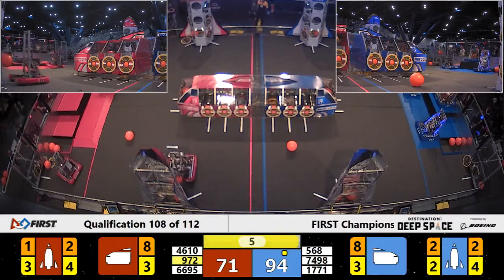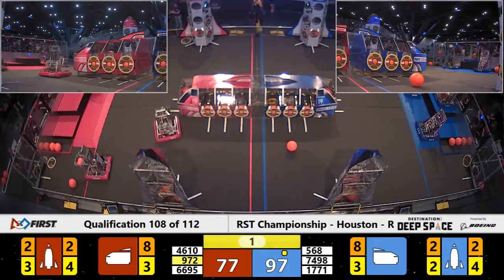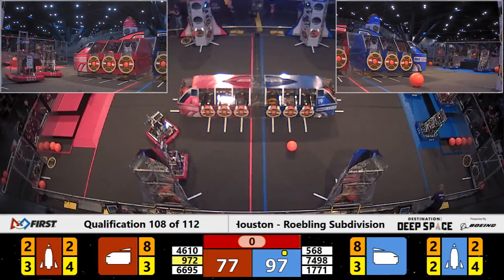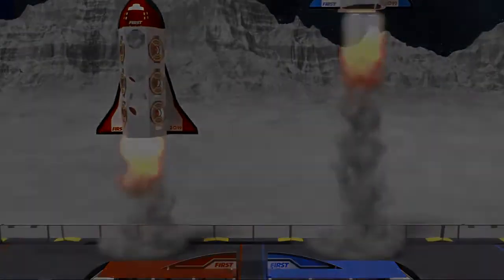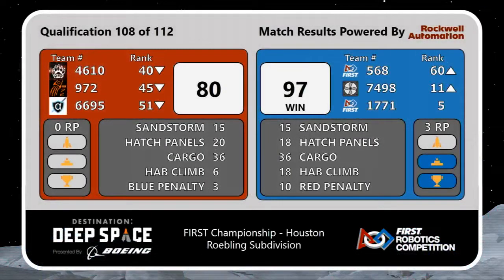All Blue Alliance robots back to the HAB. 1771 on the top platform. Two seconds left. 46-10 tries to climb — and time expires. The Blue Alliance takes the match by a score of 97 to 80. Three ranking points were awarded to the Blue Alliance, and team 1771 hangs on to the number five position in the rankings here in Roebling.